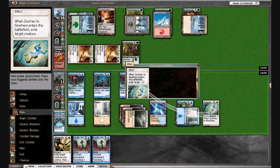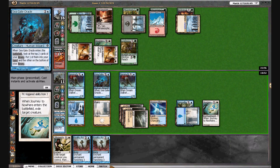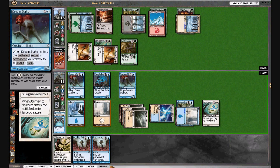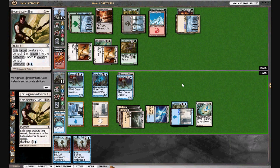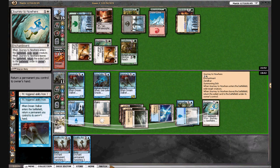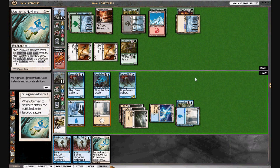Do I need to hold priority? I'm holding control — hopefully that works. It looks like it might work. I hope he does not have a Scred. I'm going to let go of priority and return the Journey, and hope that does what I need it to. Yeah, it looks like it's going to work — there it goes: Sky Fisher number one. And we're going to Journey away Sky Fisher number two.